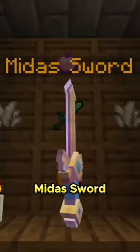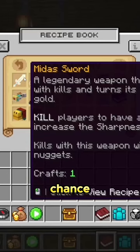The first one is a Midas Sword. The Midas Sword has a 50% chance to increase the sharpness level of the sword every time you kill a player. And not to mention that killing a player with this exact weapon, the Midas Sword, will drop gold nuggets as an extra drop.